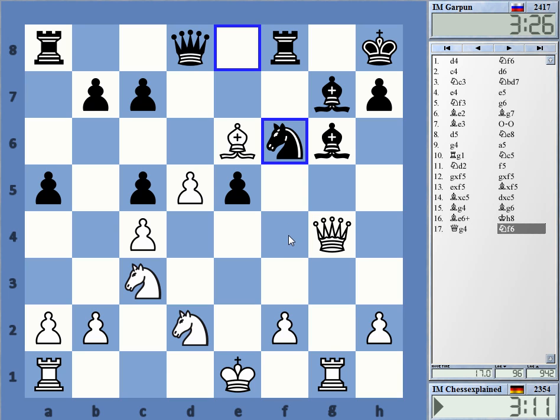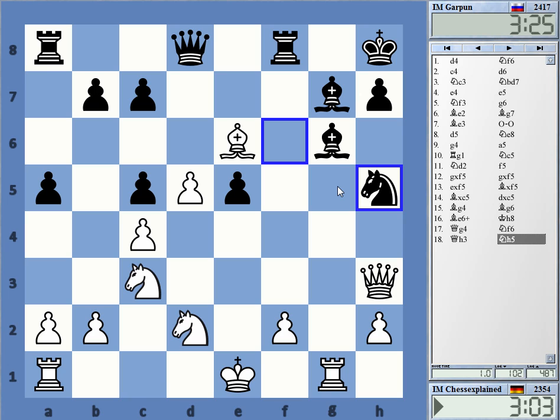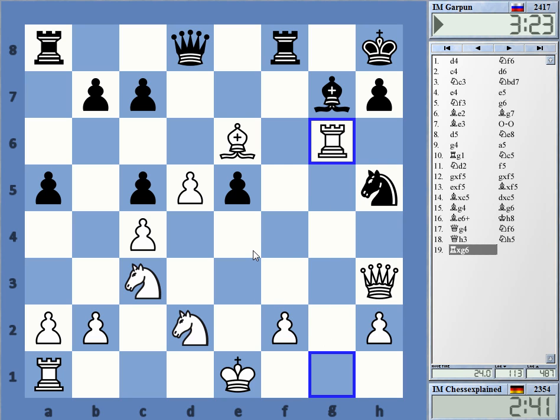The dark squares are not that great — definitely not. But Rook g6 now is a threat. I can take now there on g6, I'm not sure if it is any good. Then Knight e4, stuff like that.